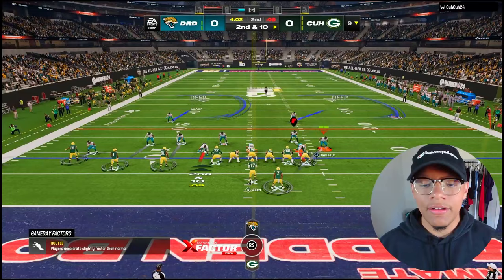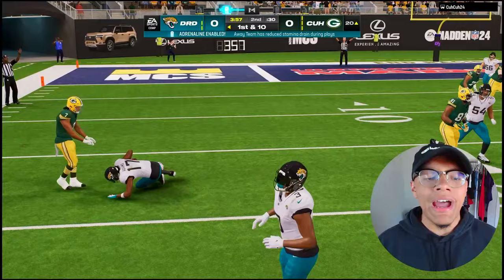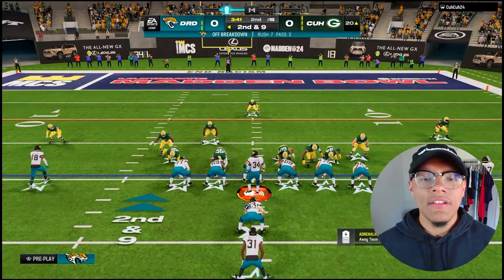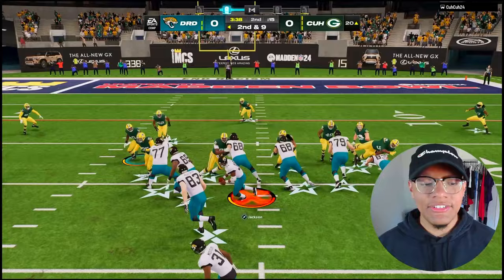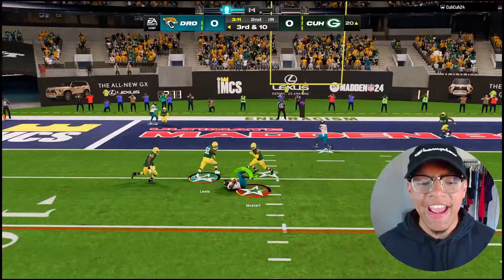Damn, here we go — that was a stupid turnover on downs. If this run play doesn't go anywhere I'm gonna start passing the ball to him because the run game is just not working. I tried the run game guys, I really did. I'm just gonna give him the ball through the air. Come on Mostert, run a better route than that — just catch it, go down. Mostert please just score.